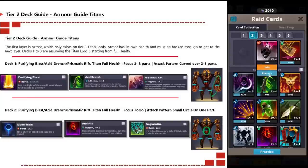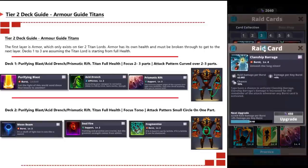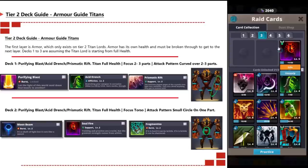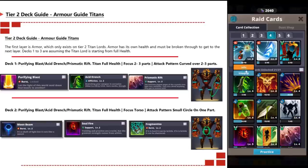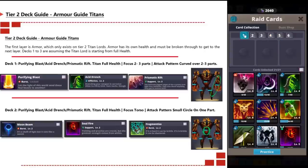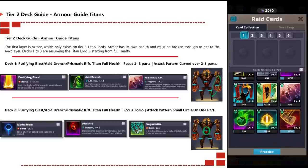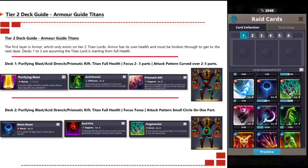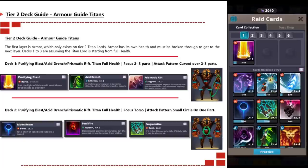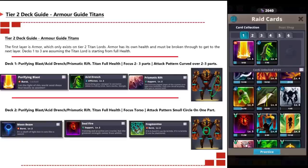The tier two deck guide is for armor titan lords. The first layer is armor, which only exists on tier two titan lords — armor has its own health and must be broken through before going to the next layer. For decks one through three, assuming the titan lord starts at full health: deck one uses Purifying Blast, Acid Drench, Prismatic Rift, focusing on two or three parts with a curved attack pattern over the shoulder, hand, or leg — either left or right side — rather than the head or torso.